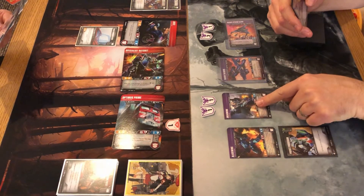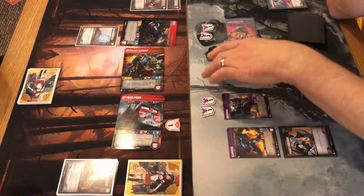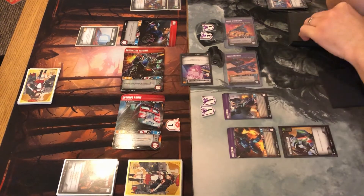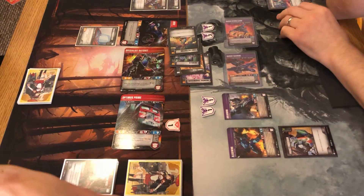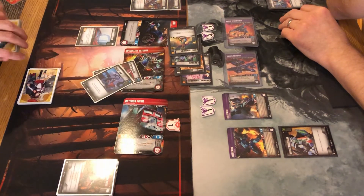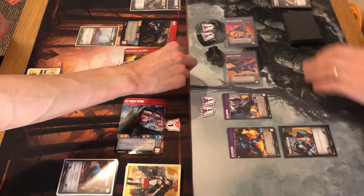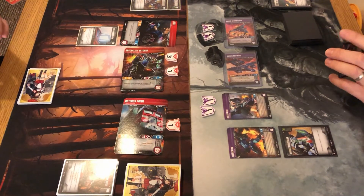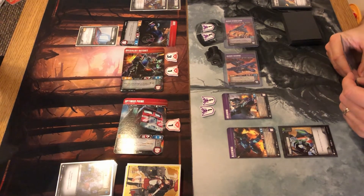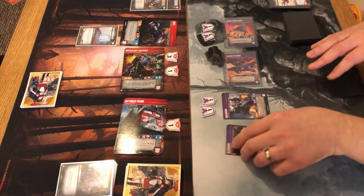Dave transforms Dreadwind and attacks Ratchet for six, pierce one, leaving Ratchet with four health. Dave had forgotten to use the Pocket Processor draw — that's two extra cards missed. At the end of his turn, Dave reads Blackwing's Aerial Attacker ability: if both Blackwing and a second member are on the field or in KO, scrap three cards and combine them into Dreadwing. Both are out, so he turns them into the big combined Dreadwing.